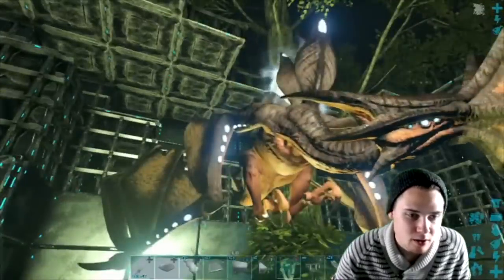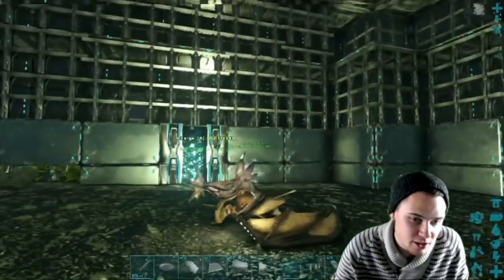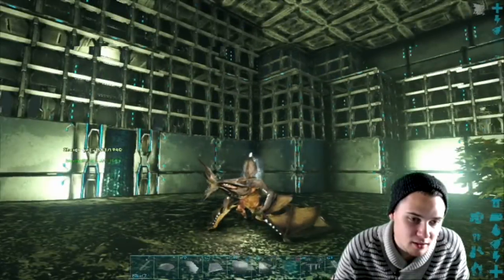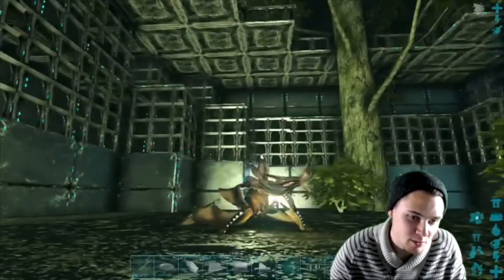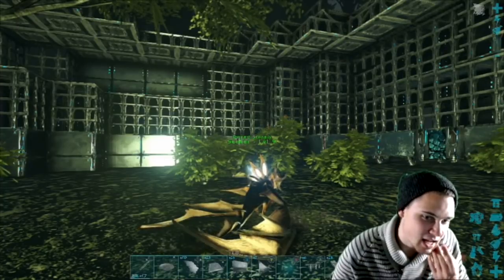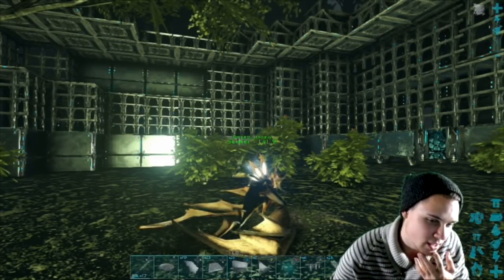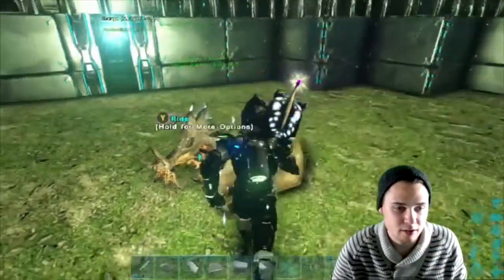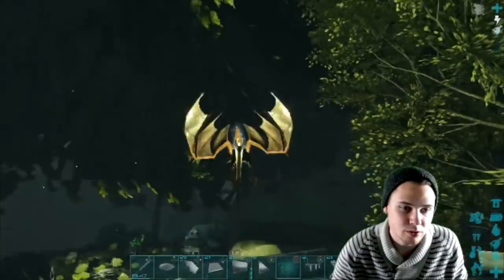It always stays glowing on the back — nothing's different about it whenever somebody's on it compared to when someone's off of it. If this isn't supposed to be a glitch and it stays like this, then this bad boy is supposed to be a really good spy. Maybe once the saddle is on it, that'll let people know when there's someone riding it — but I don't know.